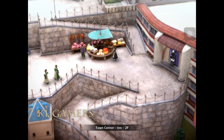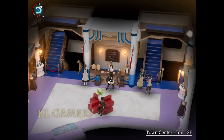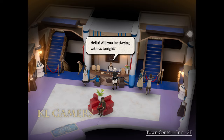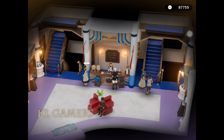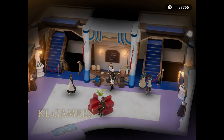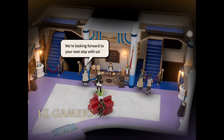Inn — yeah, we found an inn! Hello, will you be staying with us tonight? Would you like to stay overnight for 100 gil? Yeah, sure. This way please. It's the mansion — we are looking forward to your next stay with us.